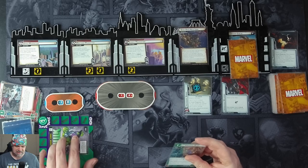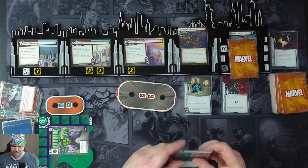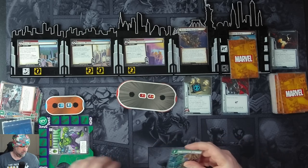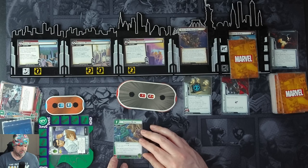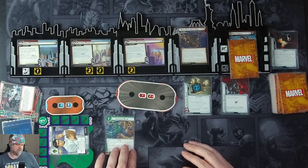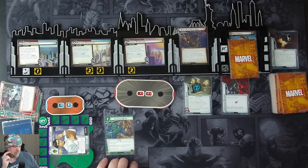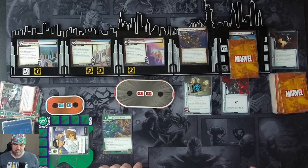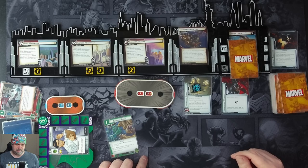We attack for three, taking him down to 12. We flip down and hold onto Crushing Blow. We really want to Hulk Smash, so we consider digging for it — but we throw it away instead.